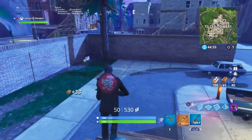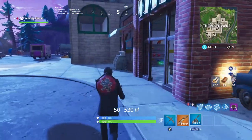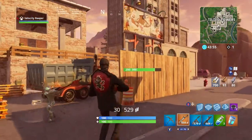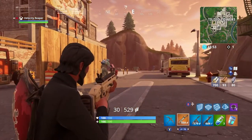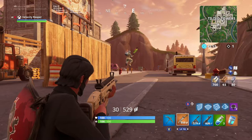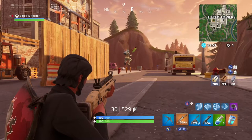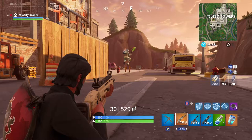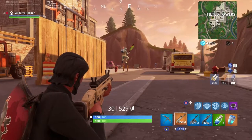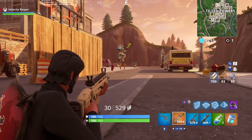Now we move into question number three: where would you have the drum gun sit in your inventory? Here is an example inventory I would run in a solo. I lead with the scar because the gold scar does 72 damage to the head and the purple scar does 70. The drum gun at green rarity will do 52 to the head and blue will do 54 to the head. So there's a clear choice in terms of the DPS you're putting out.